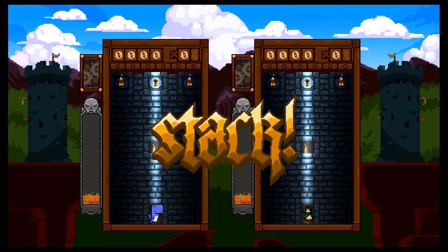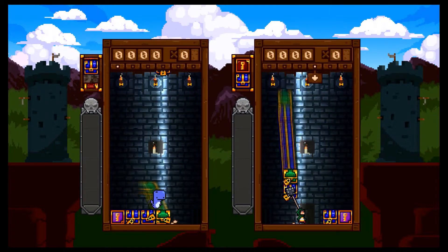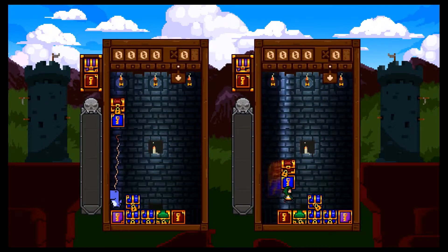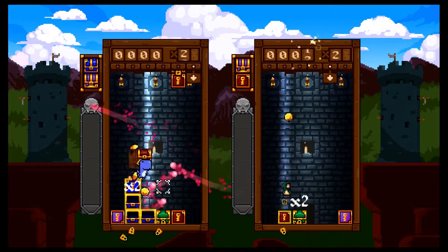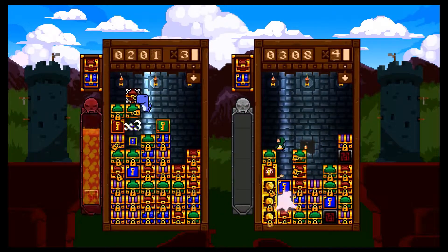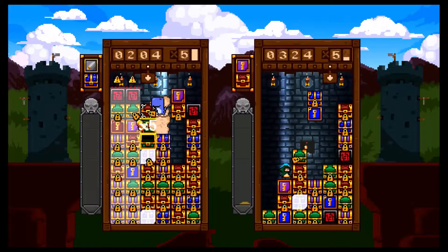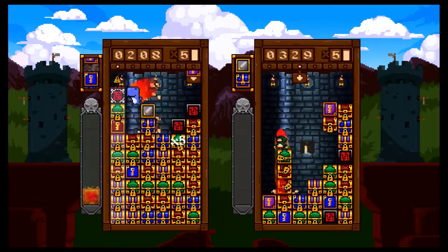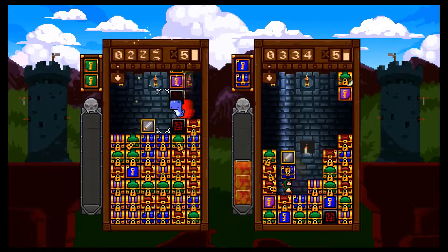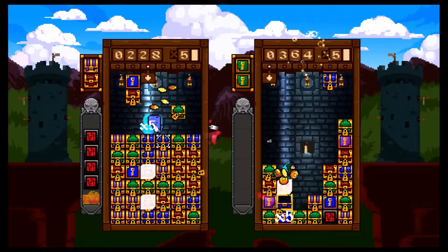Bulking up the menu options is local and online multiplayer, which both add another blast of excitement to this title. The particular brand of frantic puzzle play on offer here is easy to pick up and understand, so getting friends to play with you is pretty good, but mastering it is going to take time. This is where online came in for me. I only managed a couple of games as I was playing pre-release, but I only assume I got pitted against one of the developers as I got royally destroyed. However, that pressure to quickly plan and execute combos to build up junk for my opponent, as well as bring up the score, was by far the most fun I had with the game.